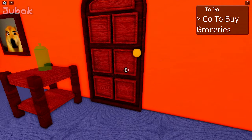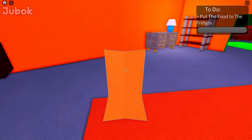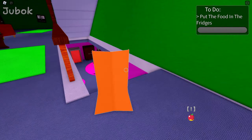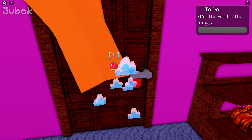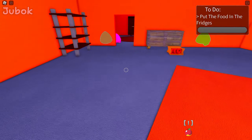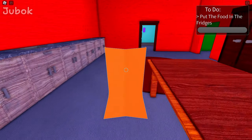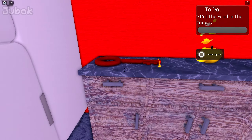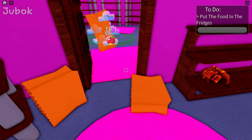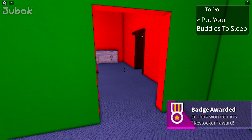Go to buy groceries — I'm going out. I'm back. Put the food in the fridges. Instead of placing it in the fridge in the kitchen, I can put it in the storage room in the basement. Don't forget to take the key to the basement storage room. New objective: put my buddies to sleep.